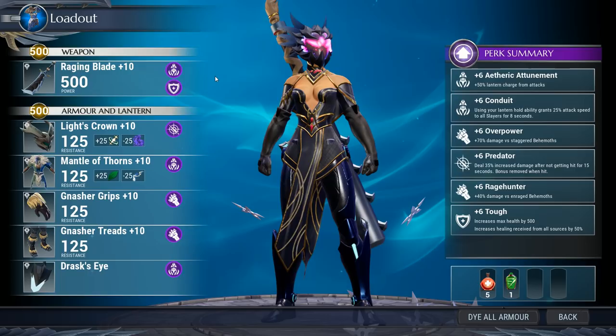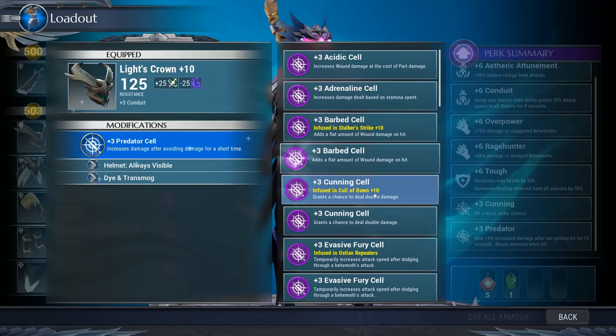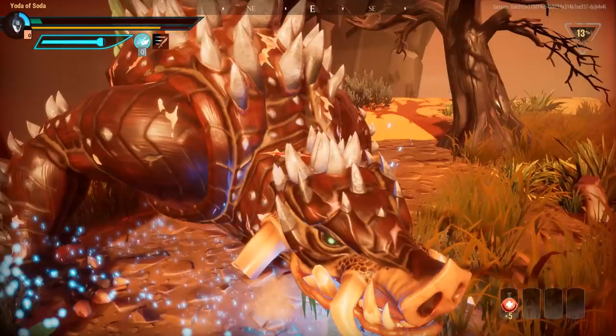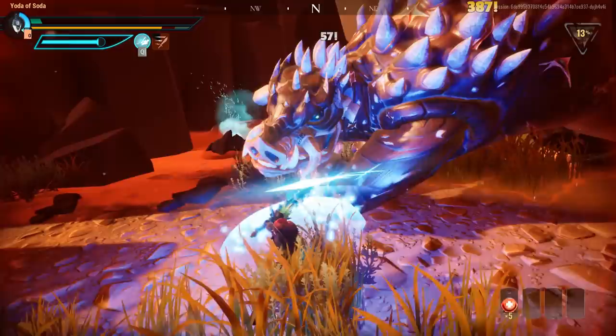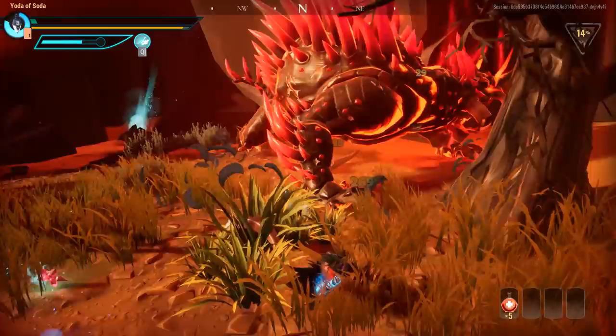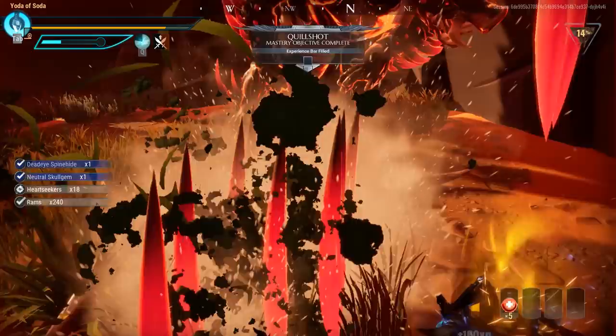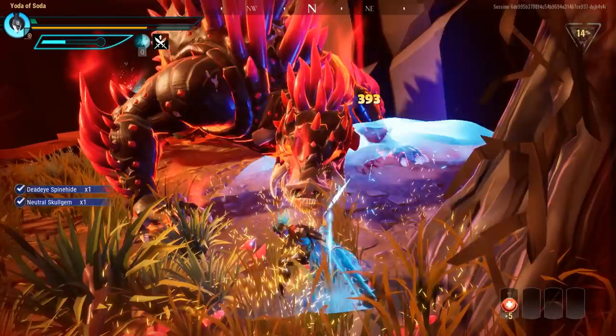There's pros and cons to both. With Cunning, you're relying on RNG to boost your damage through the majority of the fight. With Predator, you completely lose your beefed up damage if you screw up a dodge or randomly get hit by something. I personally prefer Cunning because that way I don't have to worry too much about being bad and losing Predator. Both of these builds also have plus six Tough on them, so you can actually tank quite a bit before you have to worry about dying, which is nice. Either one is entirely up to you.